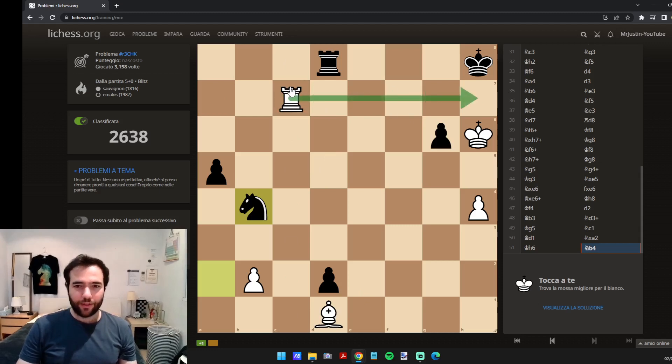Starting with the checks — there's one check, which forces king g8. And then we have bishop b3 check, which forces king f8. Then we have a choice of either rook h8 check or rook f7 check.